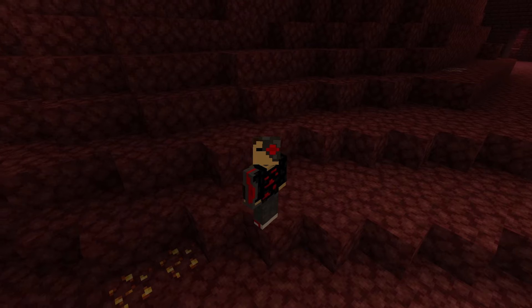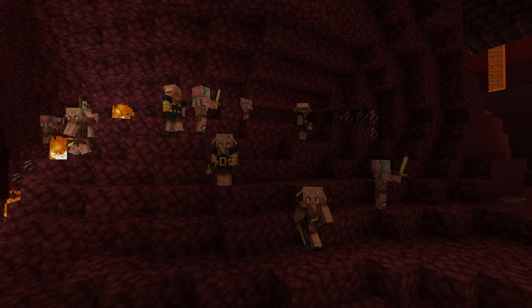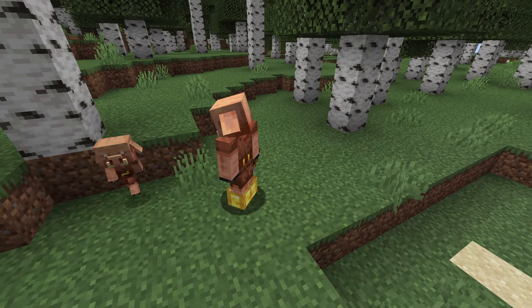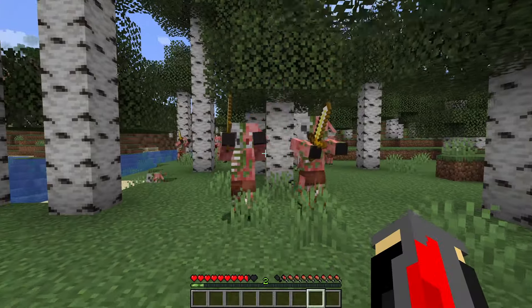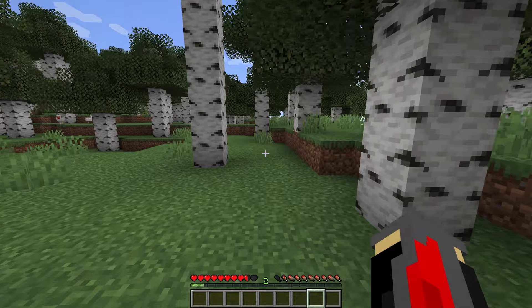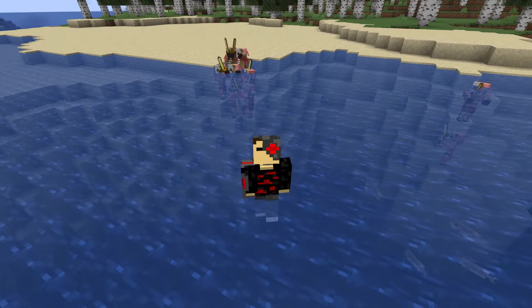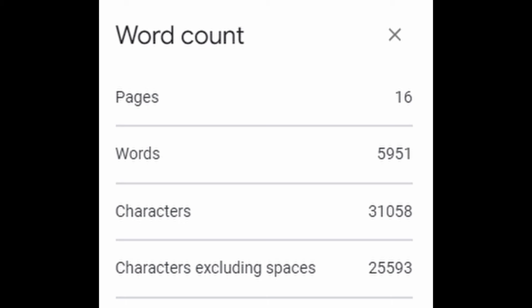And finally we have the zombified piglin, or as they used to be called, zombie pigmen. In the Nether Update, Mojang changed the name to fit with their new pig mobs, which does make sense. If you take a normal piglin and transport it to the overworld and wait a bit, it will turn into a zombified piglin. They have all the same mechanics as the original zombie pigmen — if you punch one, they immediately tell their friends to chase after you. They definitely have a herd mentality. I'll give them a lacking tier because zombie pigmen were a lot better. Please subscribe — the script for this video is 6,000 words.